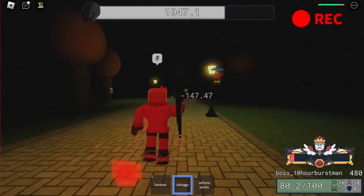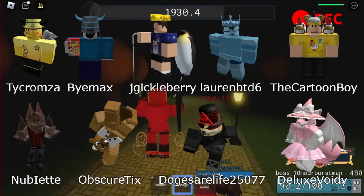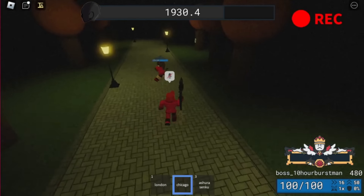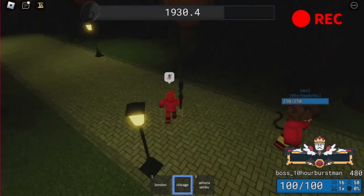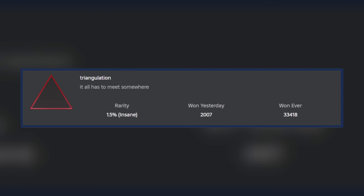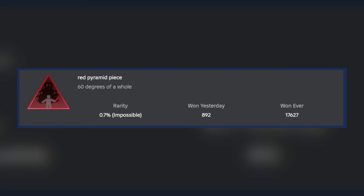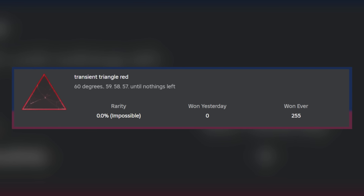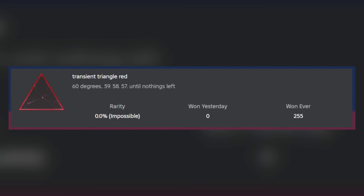The first people to find this hidden boss were these people as a collective group find. Upon this boss's release and discovery, you were able to attain three badges related to the event. The first badge, Triangulation, is attained by discovering and unlocking the boss. The second badge, Red Pyramid Peace, is obtained when beating the boss. And the final badge, named Transient Triangle Red, was only available for the first hour of this boss's release.